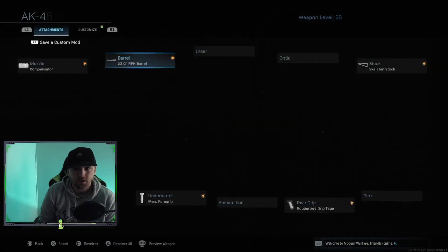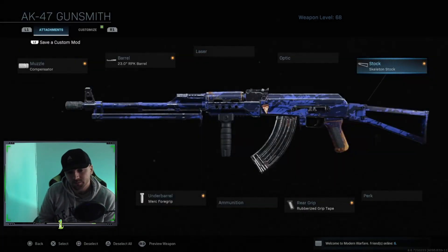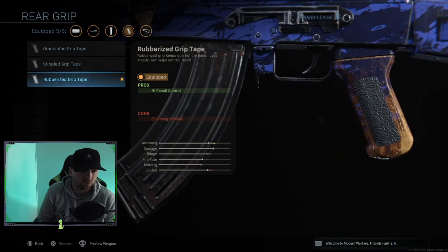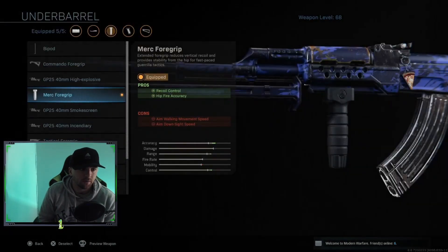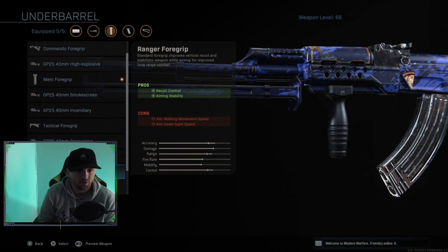We're going to go with the skeleton stock — we're losing aiming stability, but in my personal mind this is three positives to one negative: movement speed, aim-out speed, aim walking movement speed. For the rear grip we're going to go with the recoil control on the rubberized grip tape. And then for the underbarrel we're going to go with the foregrip — recoil control and hit-fire accuracy. I was rocking the recoil control and aiming stability one, but like I said, you don't really need aiming stability; I'd rather have the hit-fire accuracy.